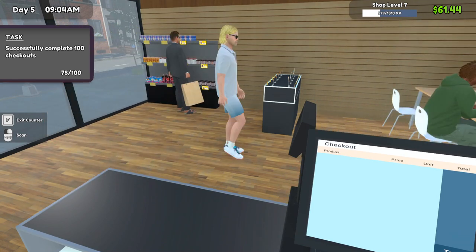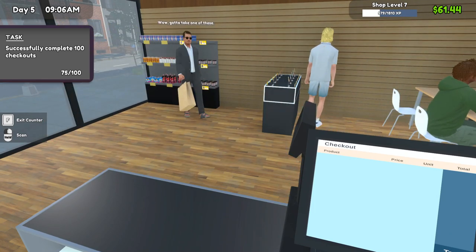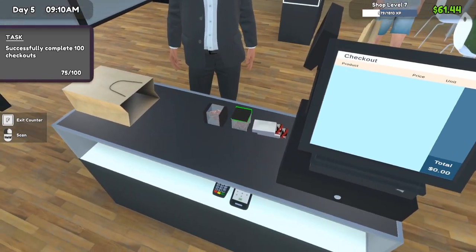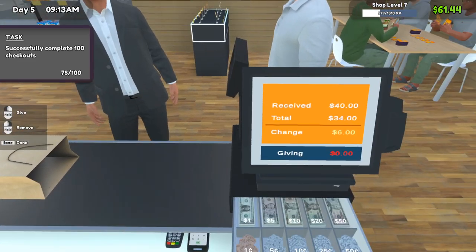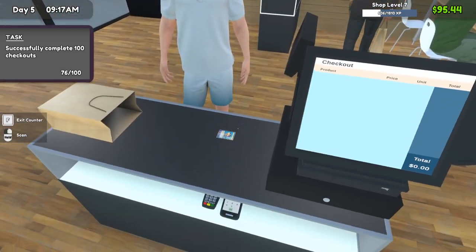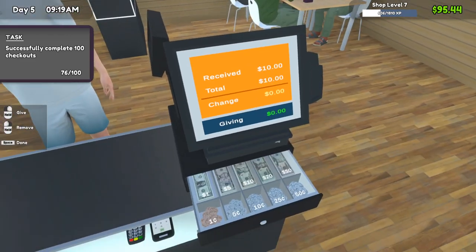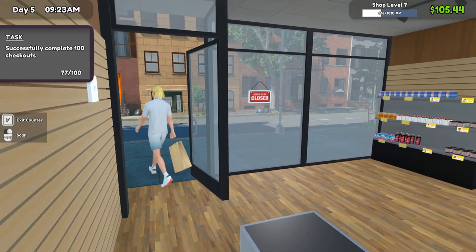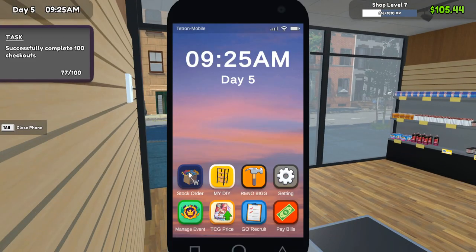Hopefully we can sell some more cards today to be able to profit and buy some newer stock. Six dollars — easy cash money. Got exact change, I like it. We need a lot to be able to buy the next set of dice.